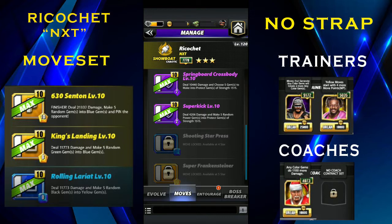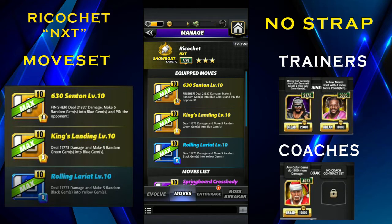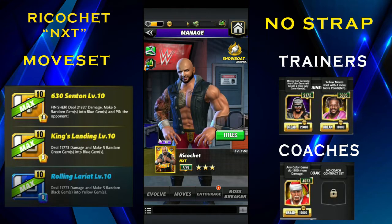He also has a Super Kick — a 2 MP purple move dealing 4.2k damage that makes five random power gems into protect gems of strength 15/15. It could be useful if you're facing a power gem guy like Ricky Steamboat, but it's two-charge and the 15/15 strength means 1k protect gem protection, which kind of sucks these days. So go with the current move set because it does much better recycling. If you have NWO Macho that's ideal; if not, an NXT set or Dolph Ziggler would be much better.